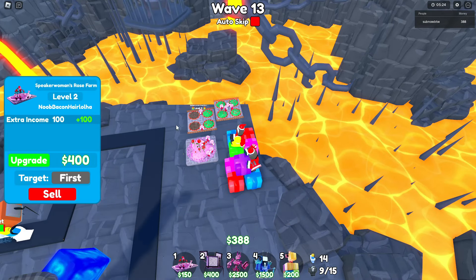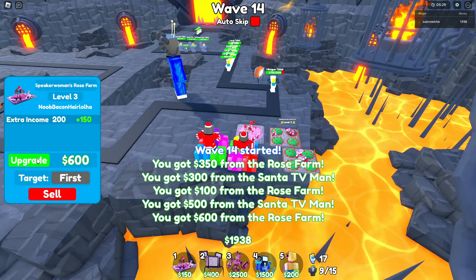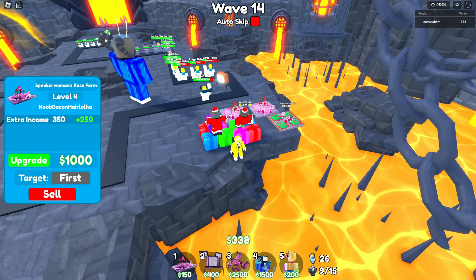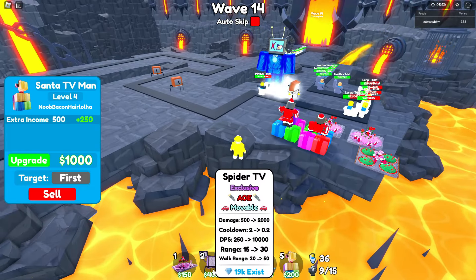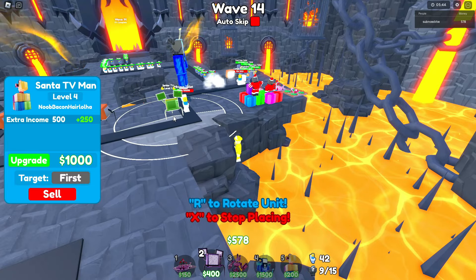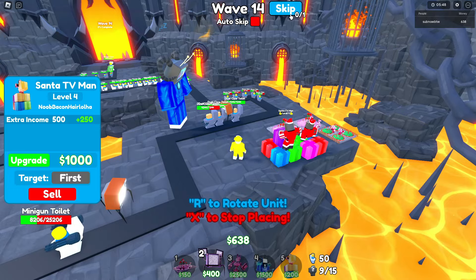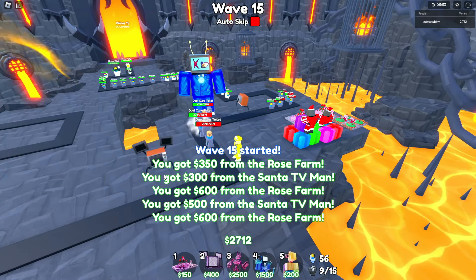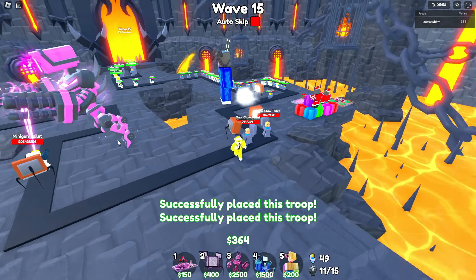Let's go. Santa TV — Speakwoman Rose Farm, I got to get those into level four. I need one more dollar. There it is, let's go! We have a dollar — max level! Two max level. Now the Santa TV might not be bringing as much, but if I spawn another attacking unit like the Spider TV — let's put in three Spiders. If you guys are scared of spiders, don't bother watching this. Spider TV, and we'll put in the Mech Bunny Titan right here.